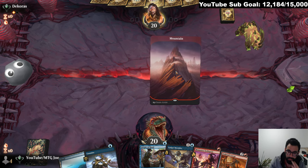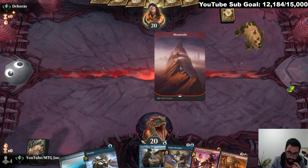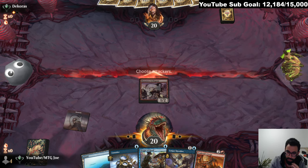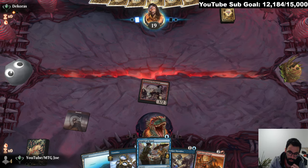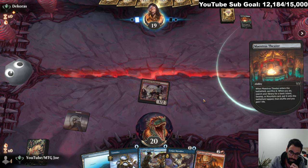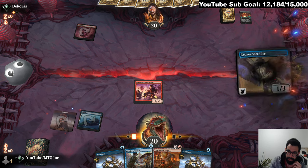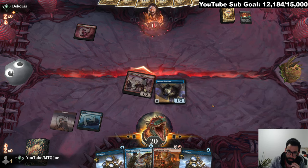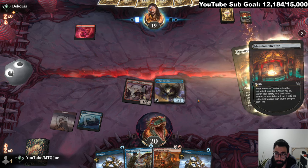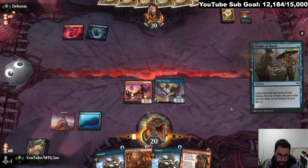We have spells — spells are good. One thing you want to be mindful of: you want to usually prioritize Sleight of Hand over the Consider early, because if you have Prof's Edict it gets better. We'll probably go Ledger next, because it lets us potentially churn through our deck. They could have Brotherhood's End. So let's Sleight of Hand here.